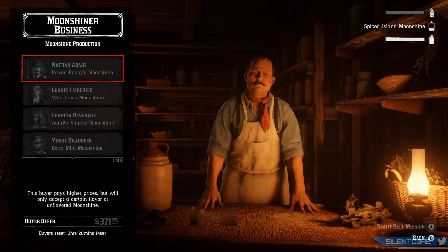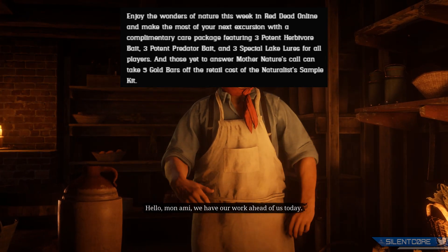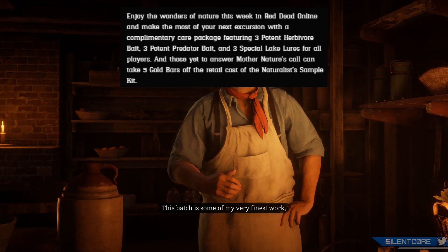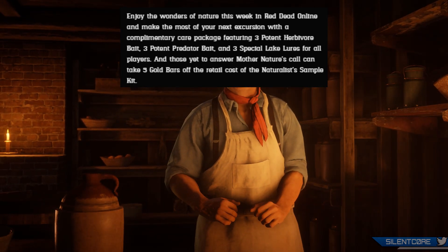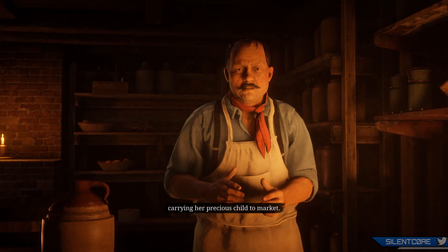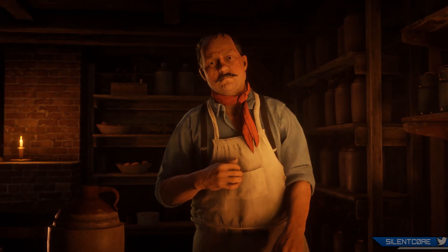To go over what Rockstar said: enjoy the wonders of nature this week in Red Dead Online and make the most of your next excursion with a complimentary care package featuring 3 potent herbivore bait, 3 potent predator bait, and 3 special lake lures for all players. Those yet to answer Mother Nature's call can take 5 gold bars off the retail cost of the naturalist sample kit. That is your free login bonus this week.